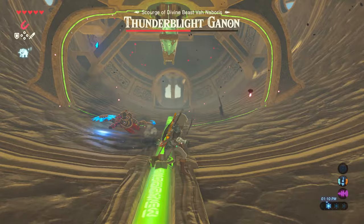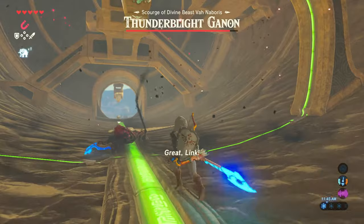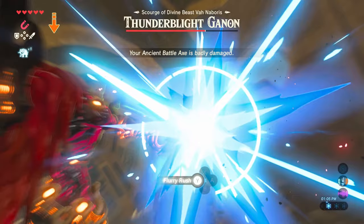You want to keep your distance and target the enemy — hold ZL and keep a pretty good distance away from Thunder Blight. You'll have to keep it close enough so that your lock will actually work, so find that neutral zone. After shooting some green orbs, he will typically spawn a new shield and perform a super fast 3-step attack. However, if you're locked on and get your timing just right, you can perform a flurry rush.